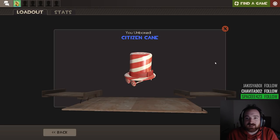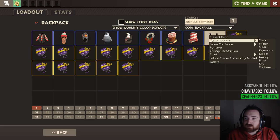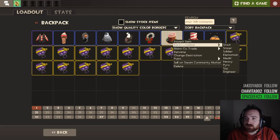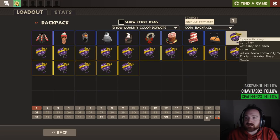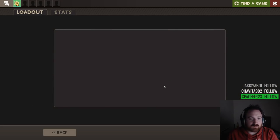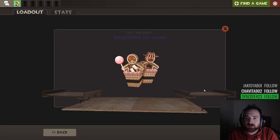Citizen Kane. Ha ha! Because of the movie. That's pretty cool. What's that for? All class. How many of these are all class? Quite a lot of them are all class. Gingerbread Man! The Gingerbread Pyro! And he's got marshmallows for the grenades! That's cool. I like that.